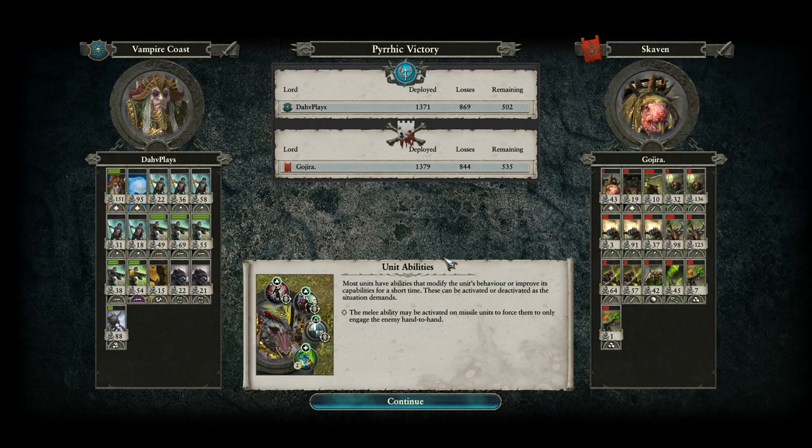Hope you all enjoyed watching that first look at the Vampire Coast. The reason I wanted to show you this particular battle is that it really demonstrates the zombie gun line that the Vampire Coast can bring to the table — the double Necrofex with the five zombie handgunners. We'll have a look at some other powerful missile units in other replays, but just in general the zombie gun line is very, very real folks, and it's very powerful.